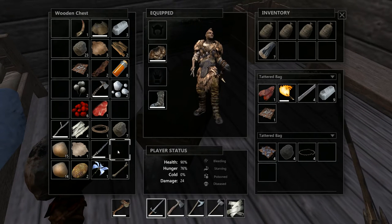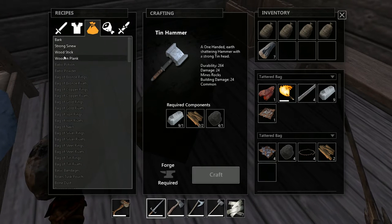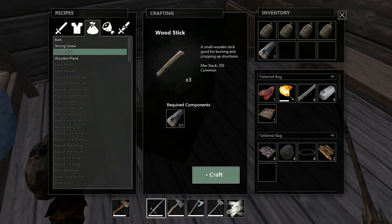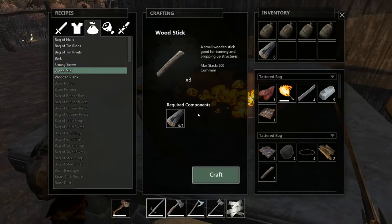We have some sinew over here. I don't think I have any sticks except for the savage stick, but we can make them — no problem, easy peasy lemon squeezy. Let's craft a few sticks and see if we actually need those weapon-wise.